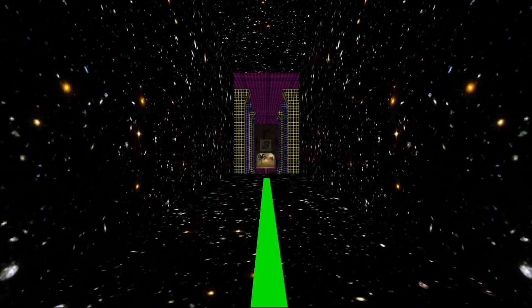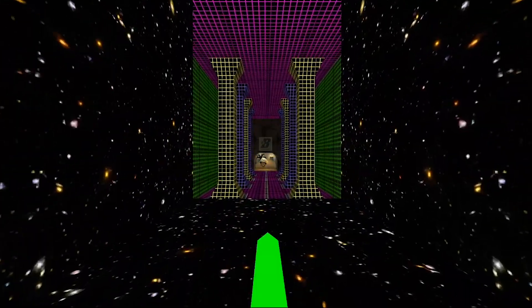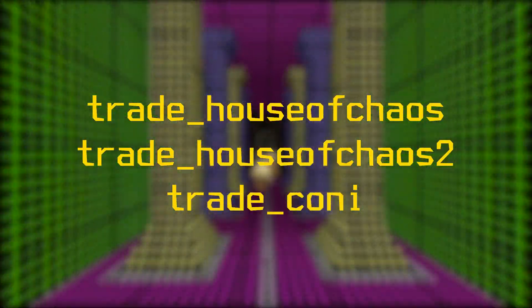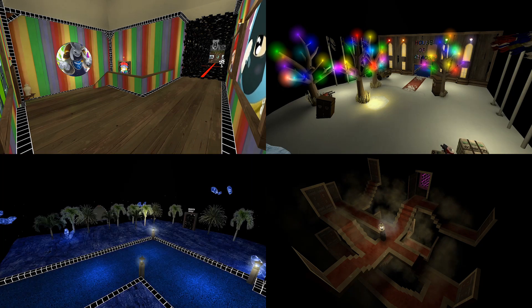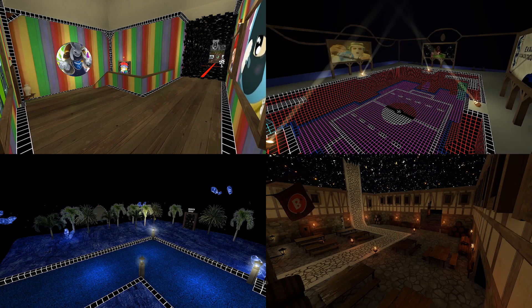Today I'm going to be talking about some trade maps made by a user known as Khan — in particular, three maps: Trade House of Chaos, Trade House of Chaos 2, and Trade Connie. I chose these maps because they share a certain aesthetic feel, and covering them is very different than almost any other map in TF2. I can't just run through them linearly, so I'll turn my brain into high gear and try to do some artistic analysis.